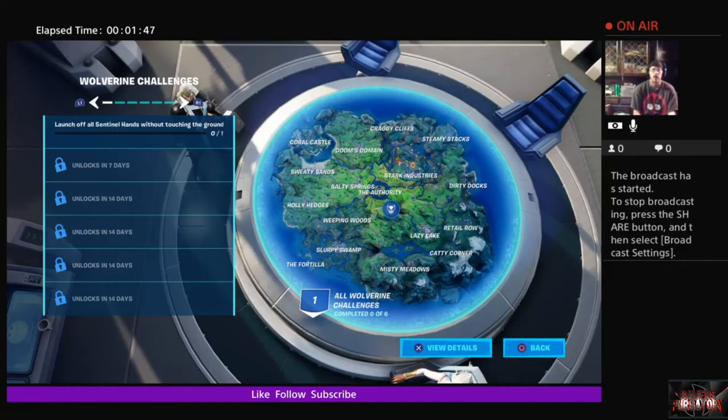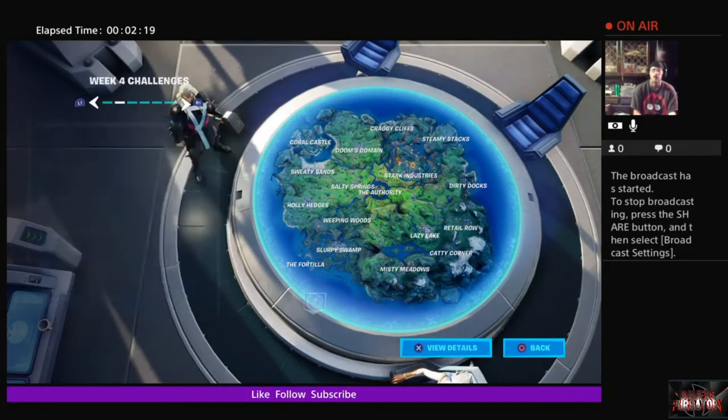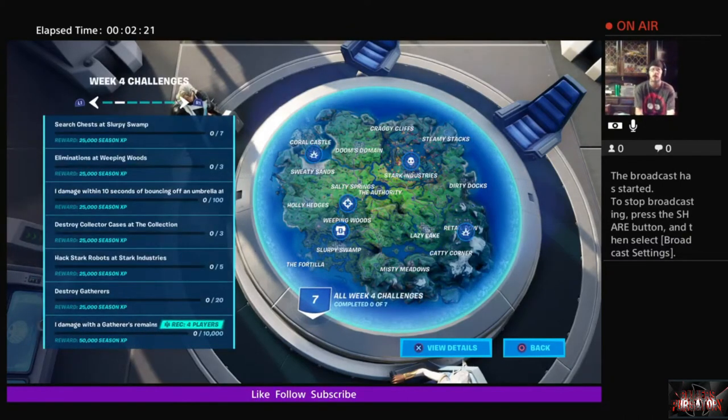I'll tell you ahead of time that these challenges are going to be quite challenging compared to the others. They want you to launch off all sentinel hands without touching the ground. This could be a real challenge depending on how you land on the hands, as that determines which direction you get launched. Glider deployment may be very pertinent — that could suggest Team Rumble.